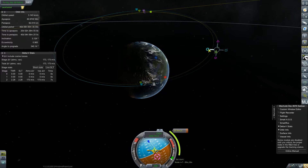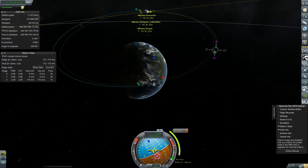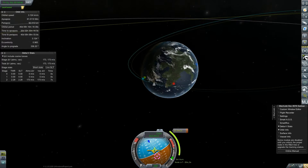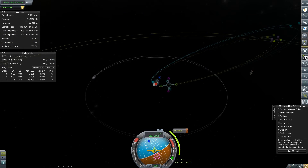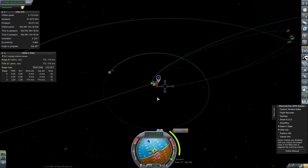That is a ridiculous encounter. I hate fiddling with maneuver nodes sometimes. Let's try burning that way. Geez, that is hard to see - I could focus on min-miss I suppose, but all right, we lost the encounter.